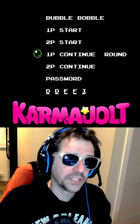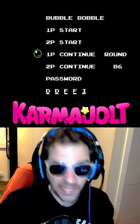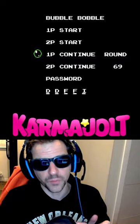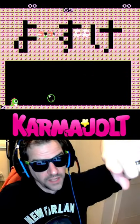Anyway, hit the start button and choose either 1P or 2P Continue, and you can begin at any level you want. Anyway, if it's not obvious, you hit the A button to increase or B button to decrease which round you want to start on, so try it and tell your friends I'm great.